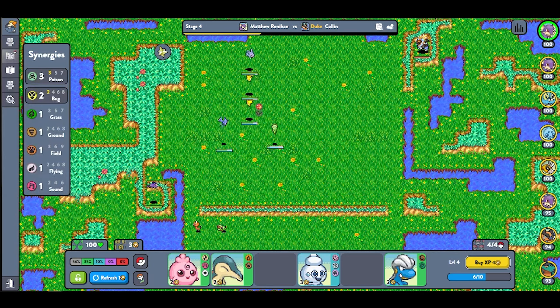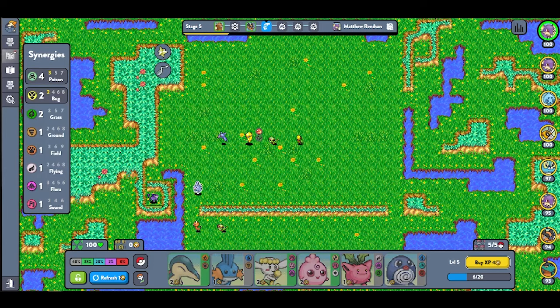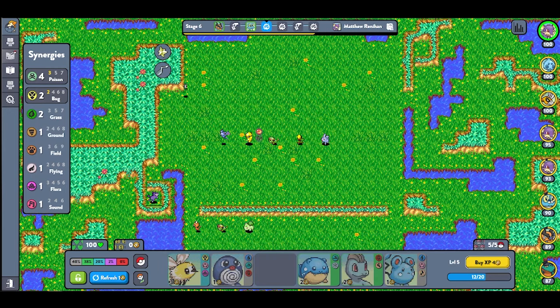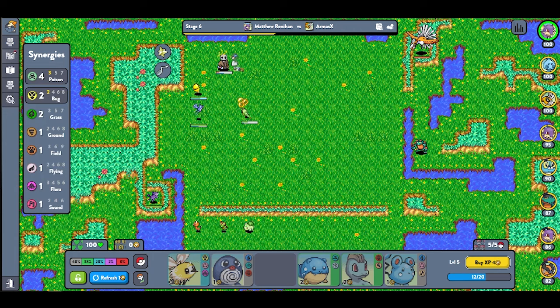I usually won my first real fight against Colin — his Igglybuff, Golbat, and Piplup setting zero chance. I bought a Bellsprout between rounds, adding it to my team and creating a stronger poison synergy. Gratin was our next opponent, but his Bug/Grass team was beaten easily. Before stage 6, I bought a Bulbasaur and beat Armus easily.